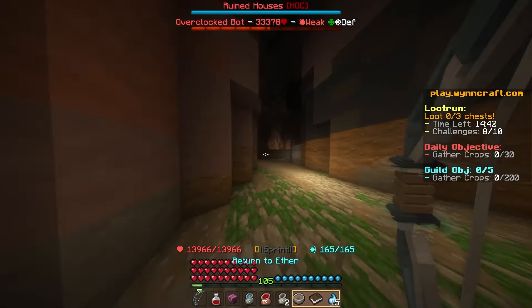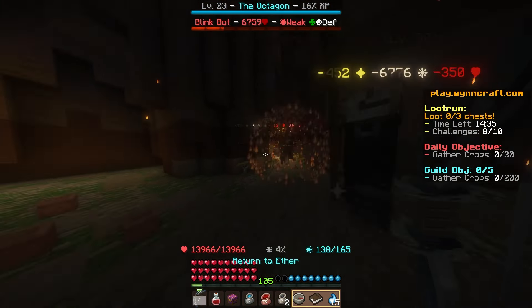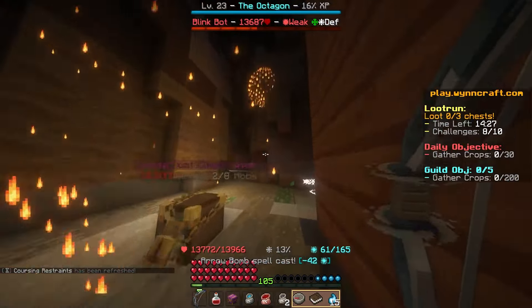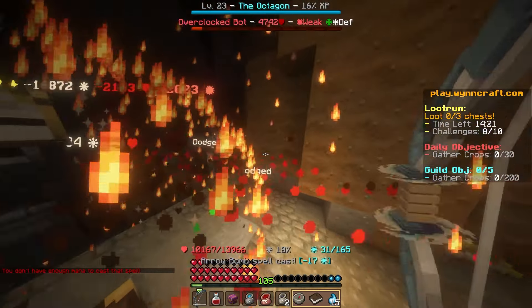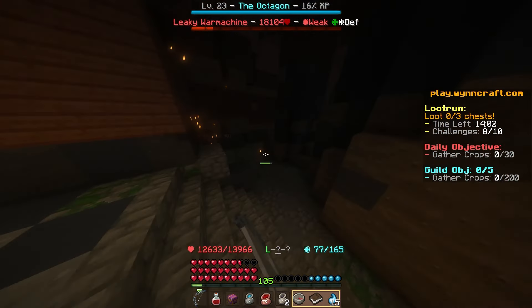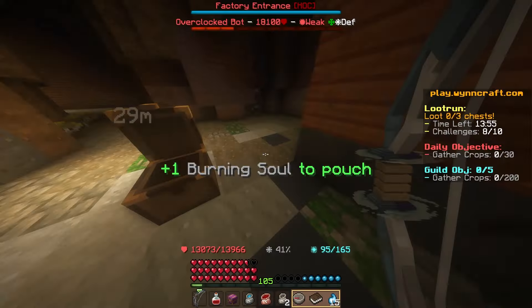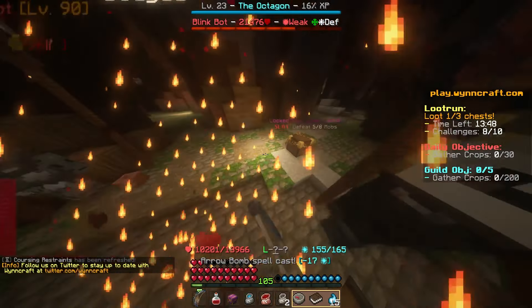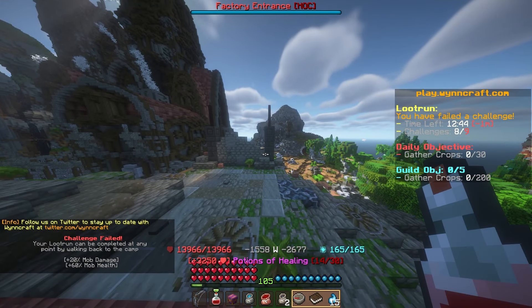Oh, I do know this one. I have to hug the edges to get everything because it's very spread out — three chests in this. Here's the first one. As long as I stay to the left wall and go all the way around I should be able to get all the chests relatively quickly. How are we still alive? There we go. Left wall means this way.